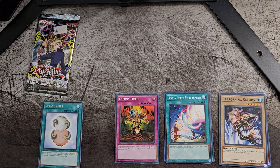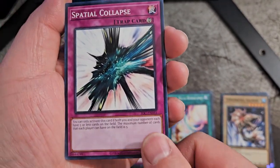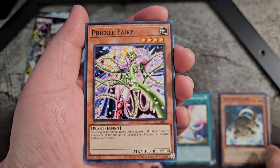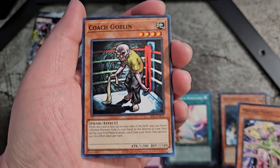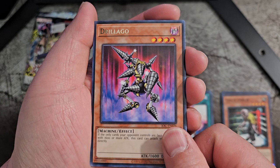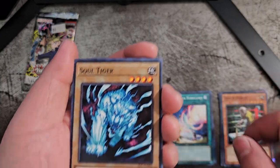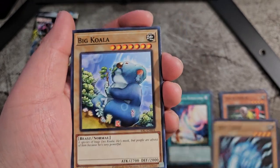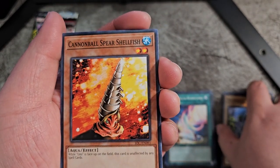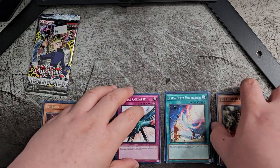Let's get to our second Evasion of Chaos pack. We got Spatial Collapse, Balloon Lizard, Trickle Fairy, Coach Goblin, Drilago — I guess Drilago's my only holo card here — Soul Tiger, Big Koala, Cannonball Spear Shellfish, and the Thing in the Crater. Nothing too special in that one either.